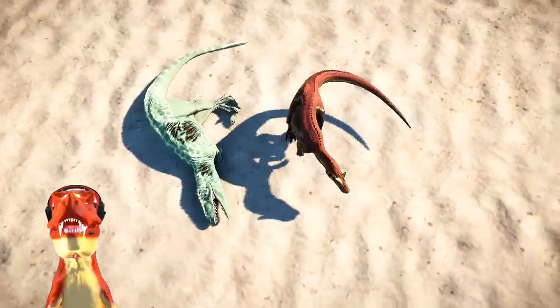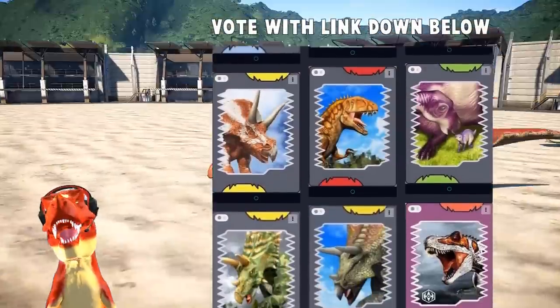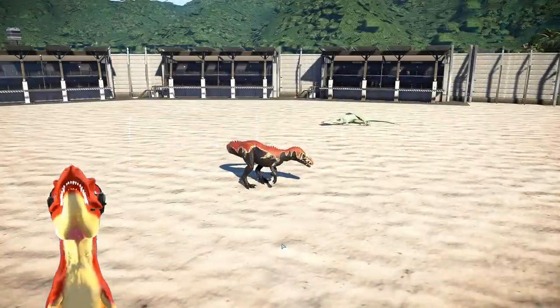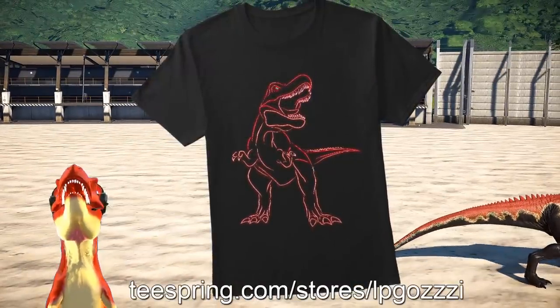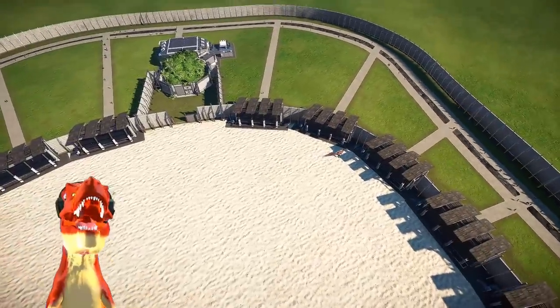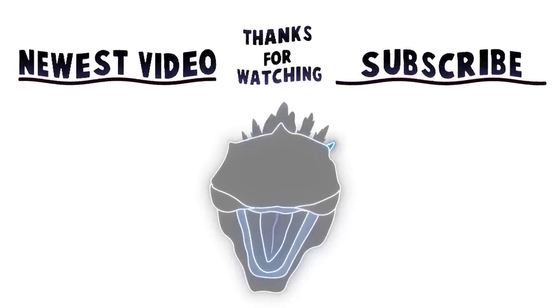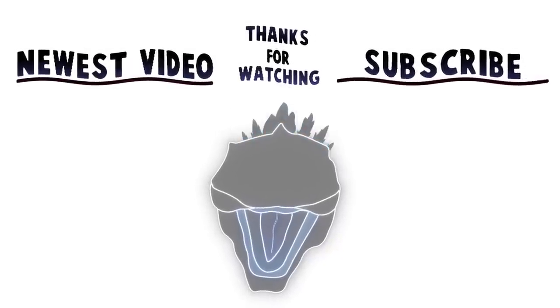That concludes this episode of Dinosaur King in Jurassic World Evolution. Let me know what kind of battle you'd like to see in the next episode using the PollUnit link down below. Become a member for only $1 per month to get early access to videos and sneak peeks of new skins. Get your merch at Tearspring.com slash door slash LP and use the code TERRY for 20% off — maybe we can even get Saurophaganax or Kokorodontosaurus merch! Hope everyone has a great day. Goodbye Rexes — Alpha Terry out. We'll see you next time.